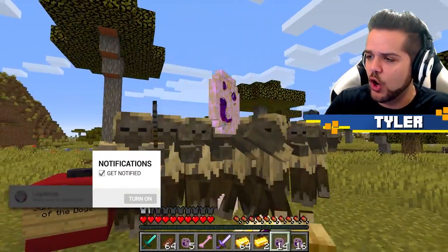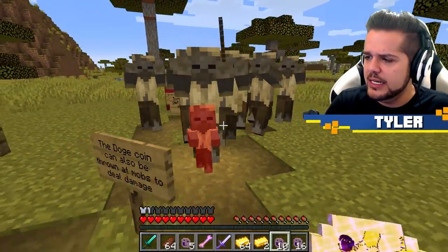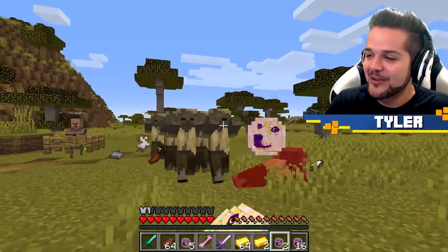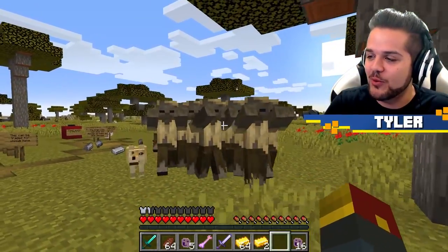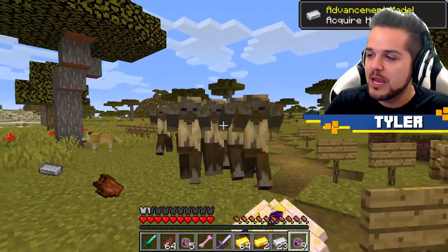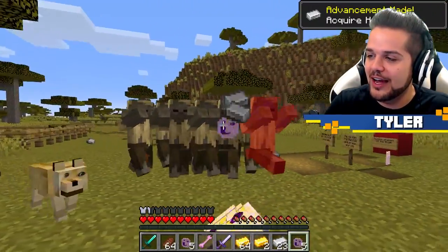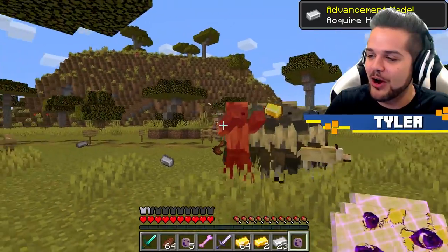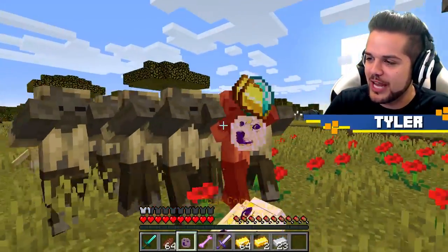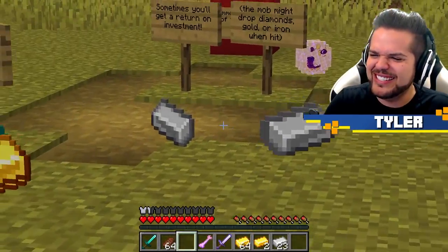We are throwing Doge coins and we are getting iron for our trouble, gold for our trouble, maybe even a diamond here and there. I just saw a diamond show up - he literally is my best friend. Although this isn't really doing much for damage. Maybe to the economy, but you know, details.